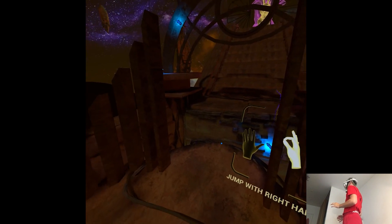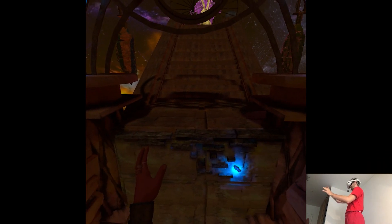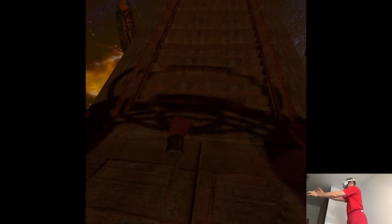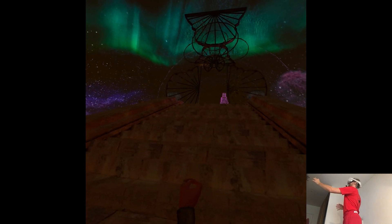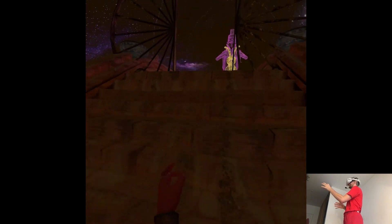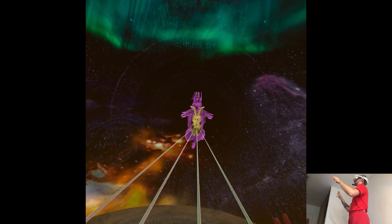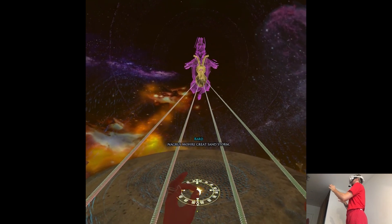Jump with right hand — that should be intense. Whoa, that's a combination. Made it. Somehow. I need to be careful with the sensitivity overall; it's still hand tracking. What is this, Beat Saber?